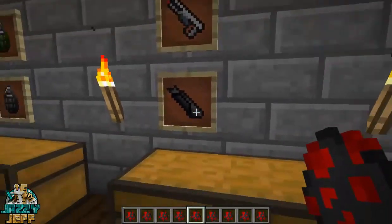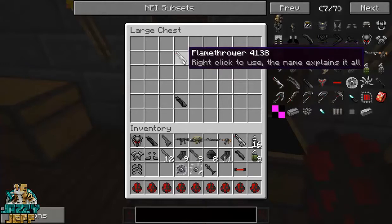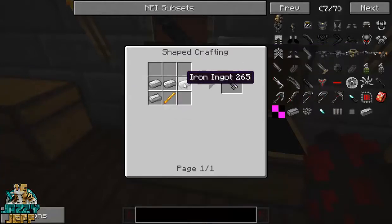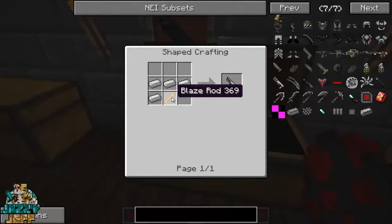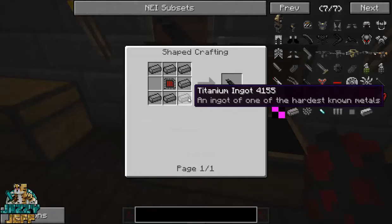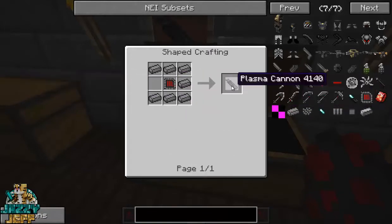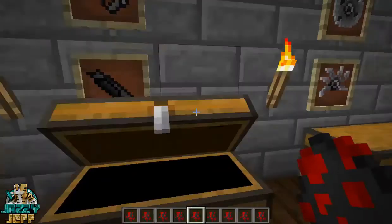Now we have a few fun guns over here. We have the flamethrower, which is really, really cool — it's probably my favourite. And that's made with iron ingots and a blaze rod, so it's pretty simple to make. And you don't need any ammunition for it, which is really cool. But you will need to go to the Nether again and get that blaze rod. We also have the plasma cannon, which is just made with titanium ingots, and you will need to craft one of these little circuits as well. But again, there's no ammunition for this — it just keeps on going for as long as you have the gun, which is really cool.